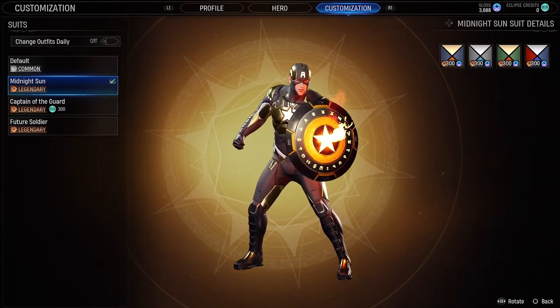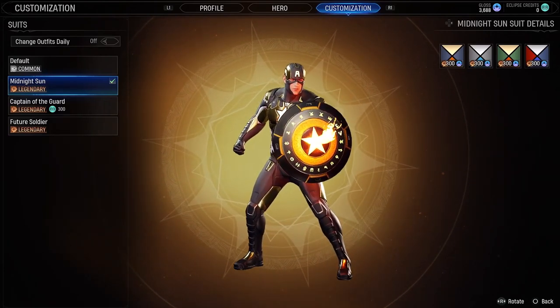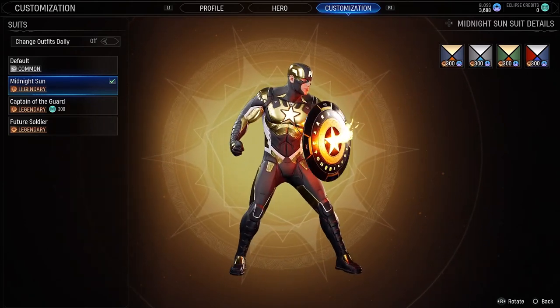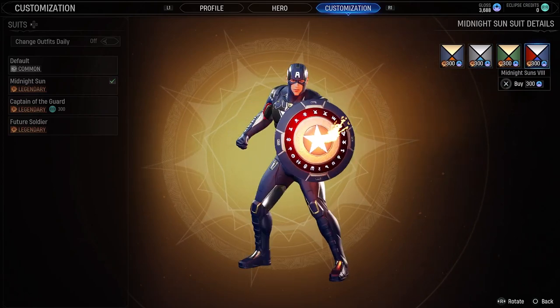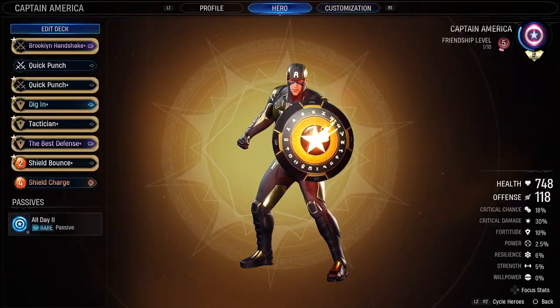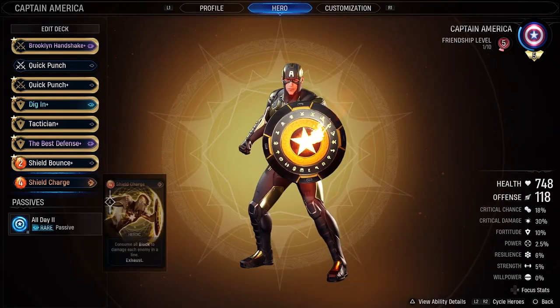Just got Captain America to level 5 friendship and unlocked his challenge. The skin you get — I'm not a massive fan of it, I prefer it in the other version. I just don't like the flame that comes out of the shield, but more importantly you get Shield Charge.